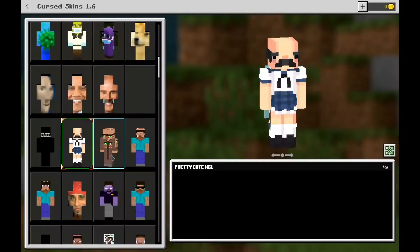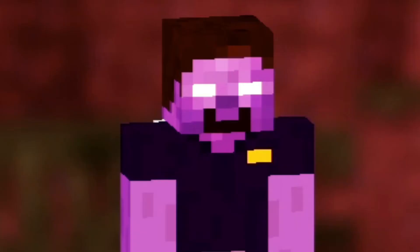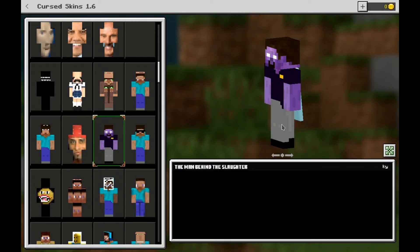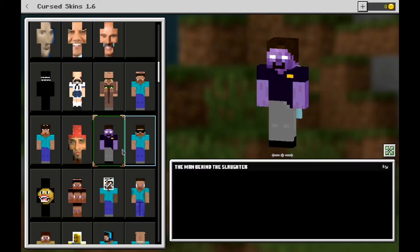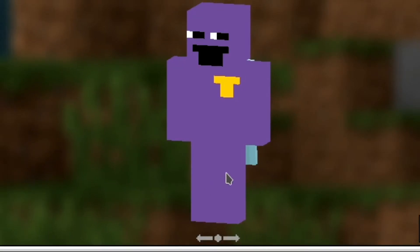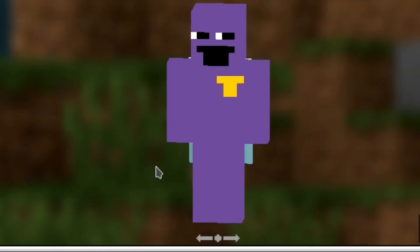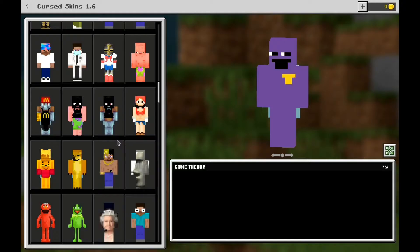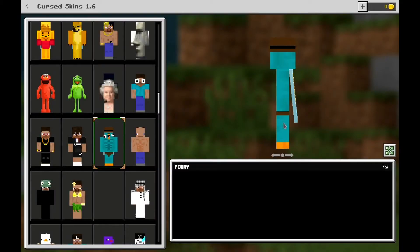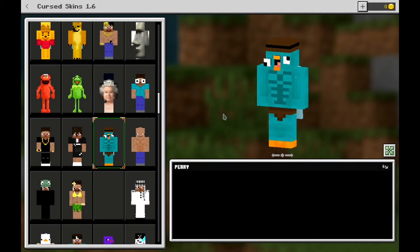We also have this thing — oh my god, that terrified me a bit. We have the Man Behind the Slaughter. I kind of picked the Purple Guy option, which we can find here. There's also a Game Theory one — it looks kind of original, if that's the right word.